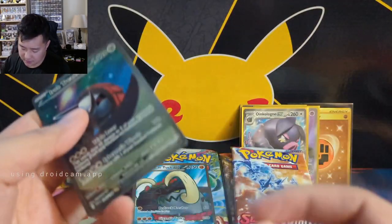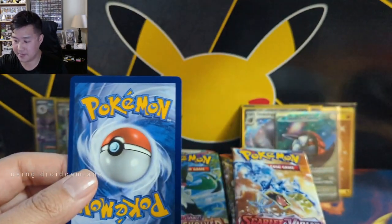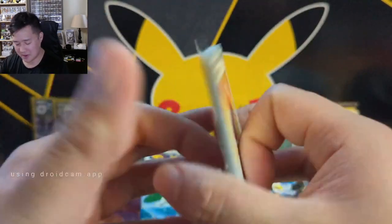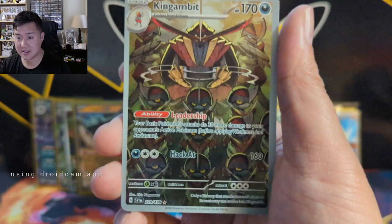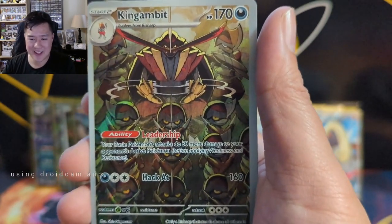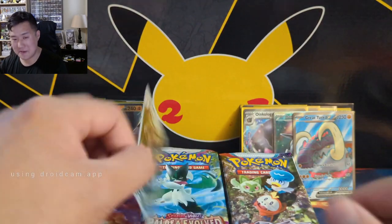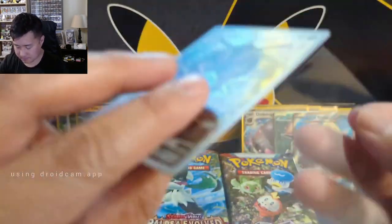The hits are starting to come out for Scarlet Violet base - I think we pulled a lot of these Great Tusk and Iron Treads. Sometimes packs can be just so loaded with technically double secret rares - though 'secret rare' is becoming a term that doesn't mean as much anymore. What are you - the Pawniard evolution? Kingambit! I like it when they get an evolution down the line. This looks pretty cool - like a Shogun Pokémon with his whole army in front of him. Pretty solid centering as well.